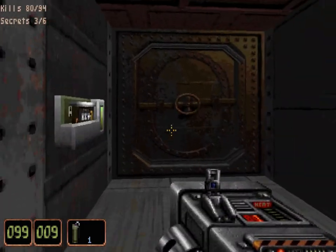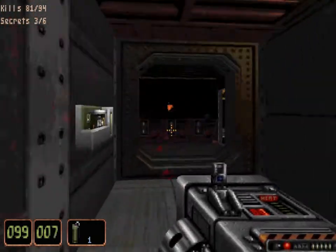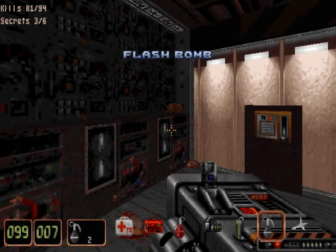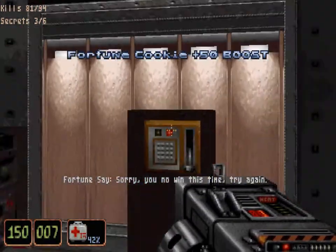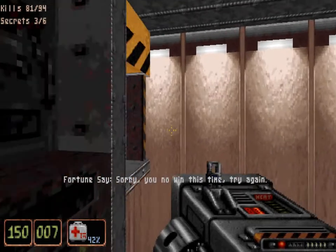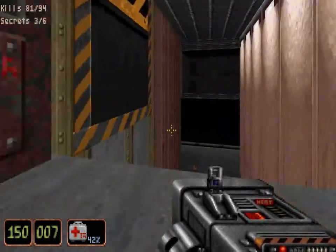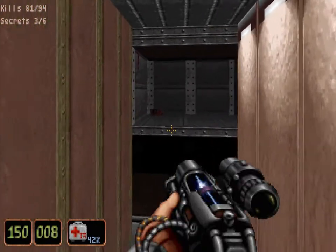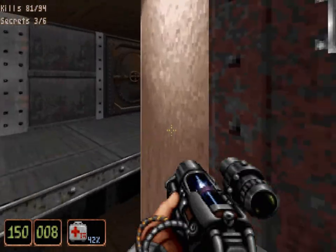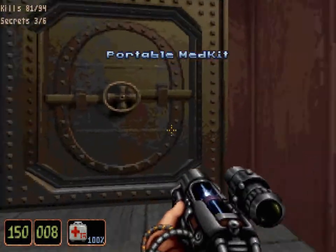When you open up this green door, just fire missiles immediately - and that would be why. Let's patch myself up - fortune cookie, excellent. Then press this switch and it'll bring this platform back and forth. I think we'll go with the rail gun again. There should be another portable medkit here.